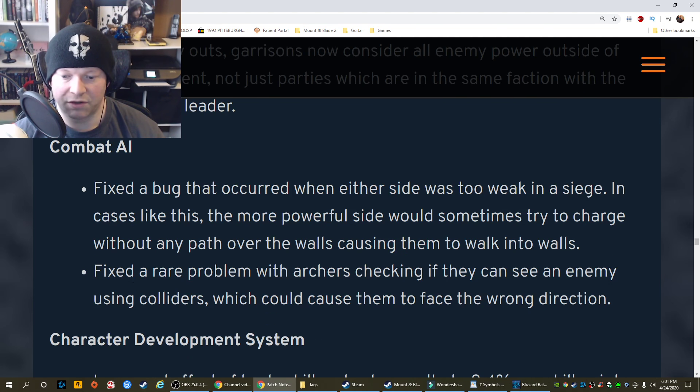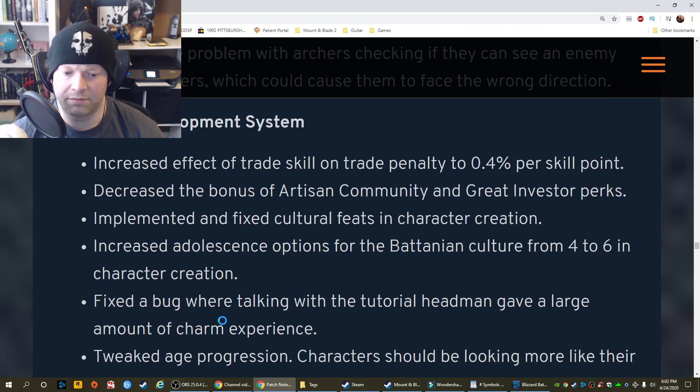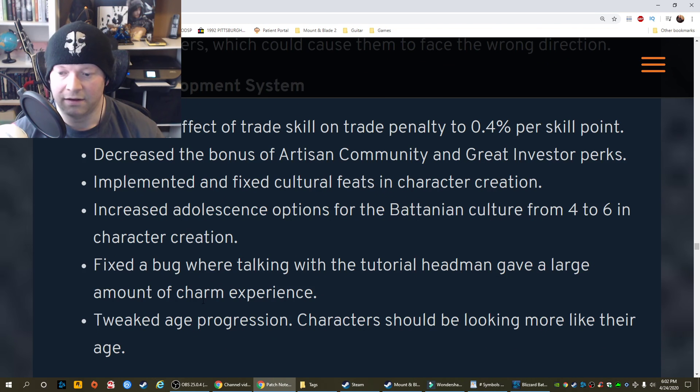Fixed a rare problem with archers checking if they can see an enemy using colliders. Increased effect of trade skill on trade penalty to 0.4% per skill point. Decreased the bonus of artisan, community, and great investor perks. Implement and fix cultural feats in character creation. Increased adolescence options for the Battanian culture from 4 to 6 in character creation. Fixed a bug where talking with the tutorial headman gave a large amount of charm experience. Tweaked age progression.